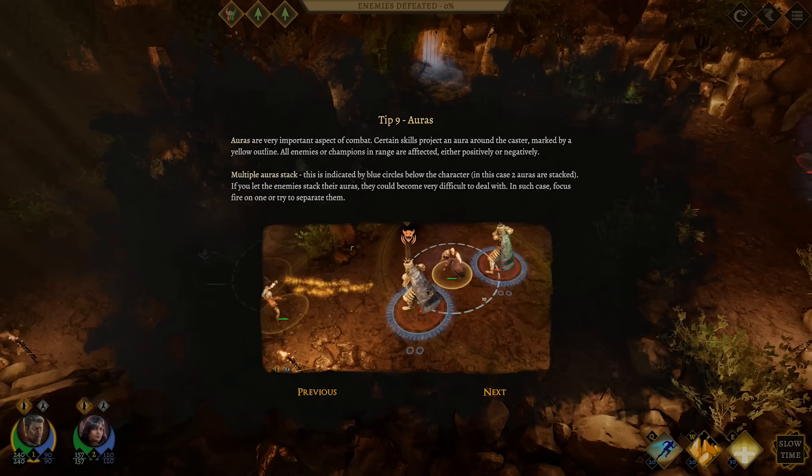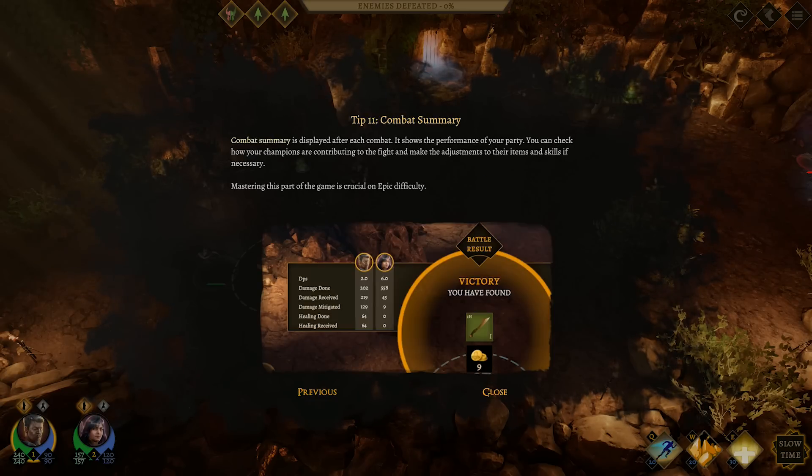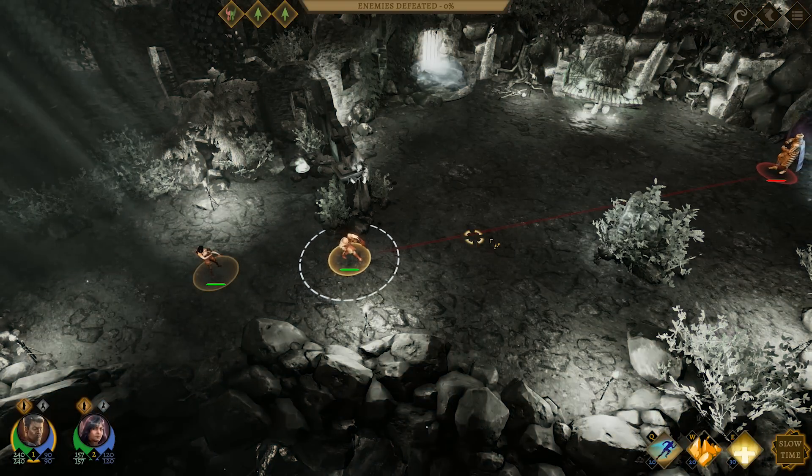Auras are a very important aspect of combat. Certain skills project an aura around the caster, marked by a yellow outline. All enemies or champions in range are affected either positively or negatively. Multiple auras stack - indicated by the blue circles below their character. In this case two auras are stacked. If you let the enemies stack their auras, they could become very difficult to deal with - in such case focus fire on one or try to separate them. Draw skills offer unparalleled flexibility in combat - at the moment you only have one. The auras were the new mechanic here.